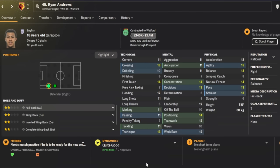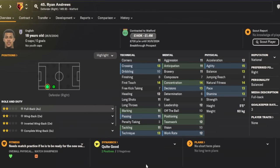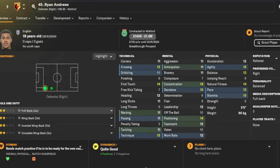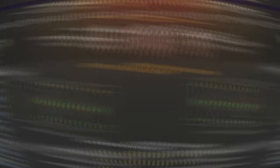The honorable mention for fullback goes to Ryan Andrews, currently at Watford. He's only 18 years of age and will cost you a maximum of 1.4 million pounds. Depending on what league you're in he might not be ready for first team football immediately, but he's someone to watch out for. He looks like someone with decent enough potential to compete at the top level.